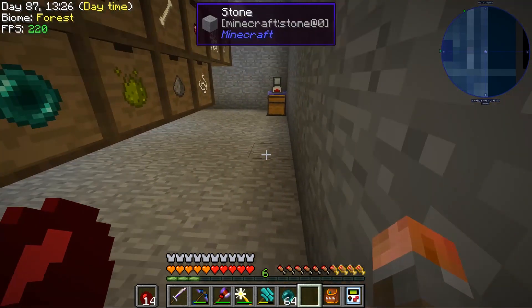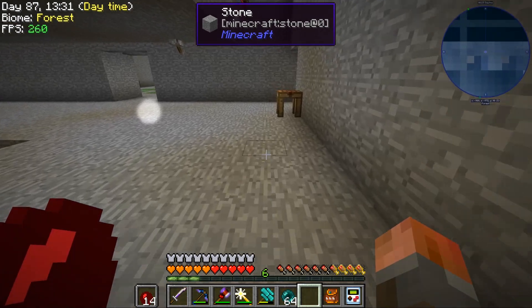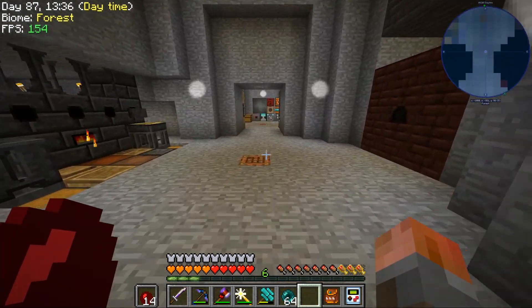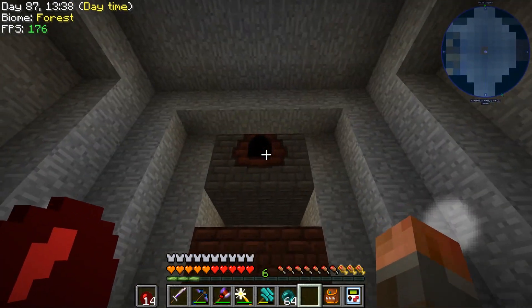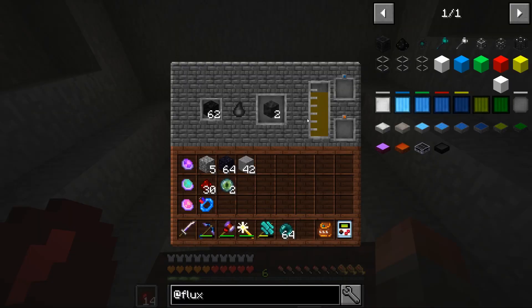Welcome back to Stoneblock. I'm just grabbing a stack of enderpearls, which stack up to 64 instead of 16 — okay, never mind, that's a new change. In any case, we're going to grab some enderpearls. I started off with a coke oven and a crew blast furnace, and you'll see that's already starting to make coal coke.